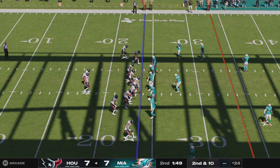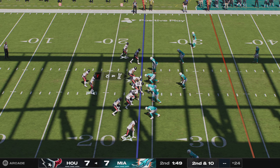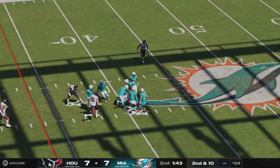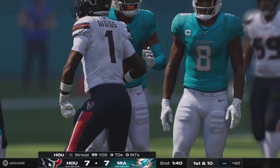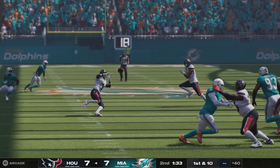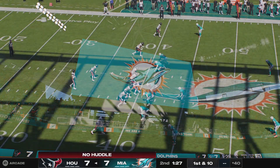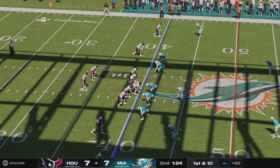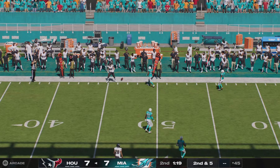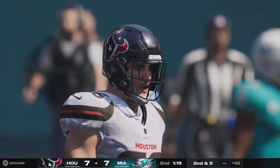They have to make sure they end the half with some sort of points. That incompletion stops the clock — catch your breath, get back in the huddle. He'll be taken down up at the 40-yard line — first catch for him on the afternoon, and it results in a first down. Zone route running is simple: come off the line, know it's zone coverage, run where they're not, and when he throws it, catch it.